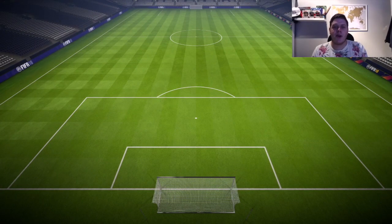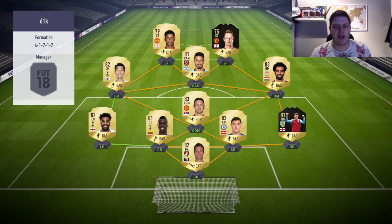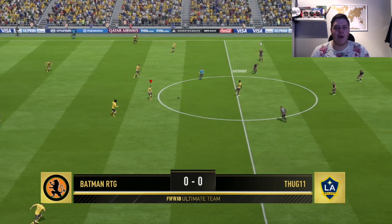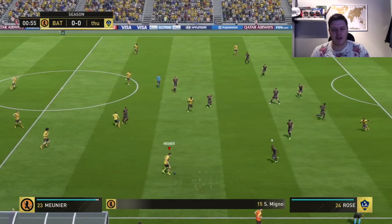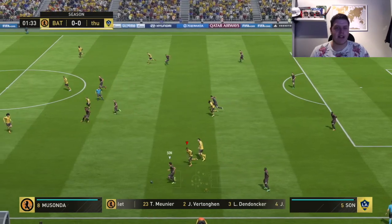Robbo is game number two in Division 8 of this episode. He's got himself a much better squad — Begovic, the inform Matthew Laltin, Christensen, Sanchez, Rose, Matic, Salah, Son, Lanzini, Rashford, and Danny Williams from the journey. I didn't actually come up with a pack reward for a rage quit, so guys, let me know in the comment section below what you think is worthy — a 7.5k pack or maybe a promo pack? Let's get into the game and get the win.